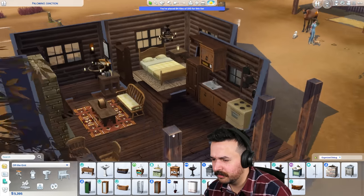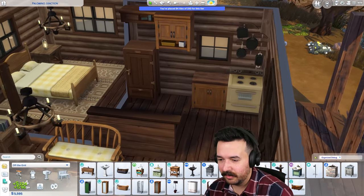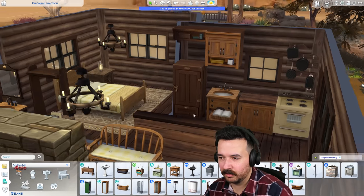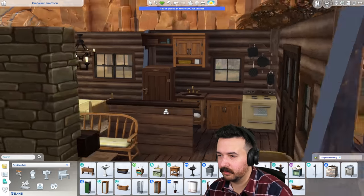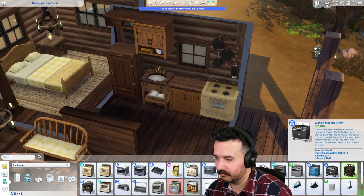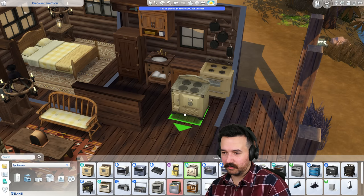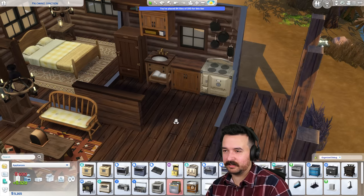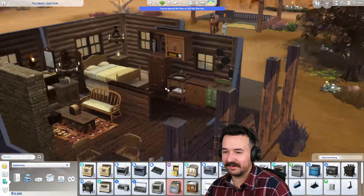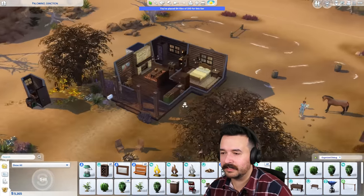I guess we should do one of these and just replace this and the counter. Why don't we just replace it with this one? I'm going to do another one right here. I definitely feel like we've already got this one but I need one of these. Oh my God, that's $2,000. Maybe the cottage living one — functional off the grid. Yeah, this definitely fits in way more for sure. I love the green ones. So what do we actually have here — we've got a lot of stuff. Next, I need a cellar. Maybe we could do it down here so we can enter outside.